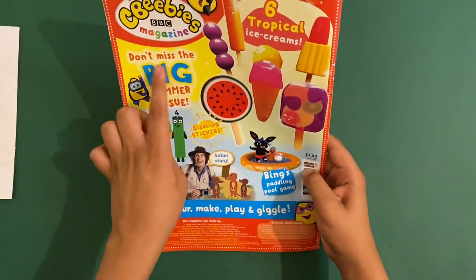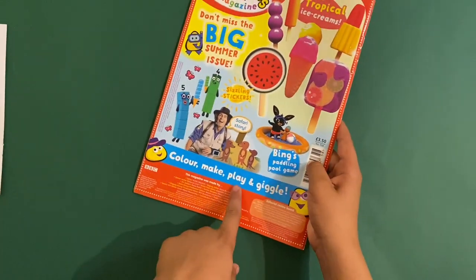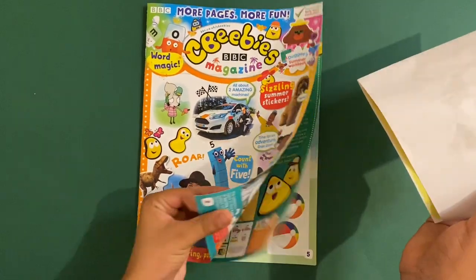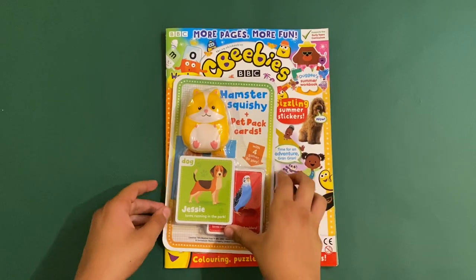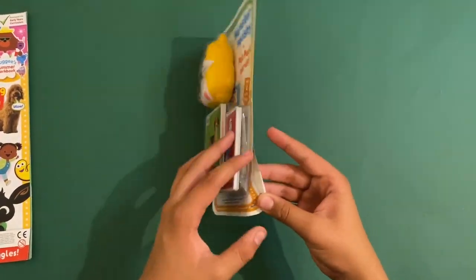Don't miss the big summer sale — with six tropical ice lollies you can colour, make, and play and giggle. So that'll be it for the magazine. Now let's take a look at the free gift — move the magazine there and let's see what's inside.